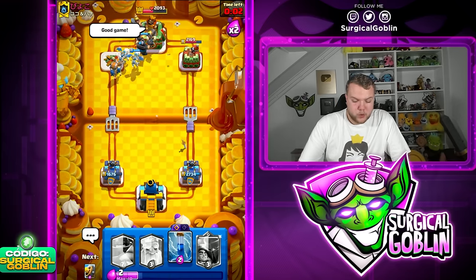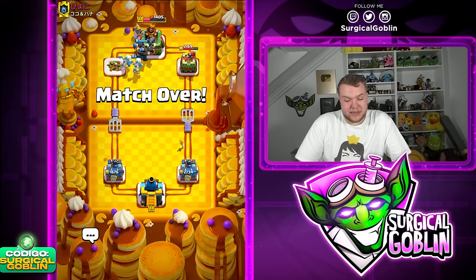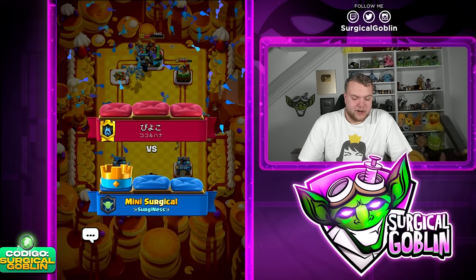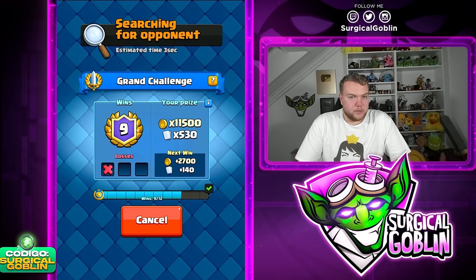Very well played. I think this is a really good matchup. Mega Knight decks in general do quite well against cycle decks, and especially this version with Skeleton Dragons. With the Evo Zap it's really nice against that Firecracker. If you run Mega Knight with only normal Zap or Arrows, the Evo Firecracker doesn't die and can cause a lot of problems — maybe even cost you the match.